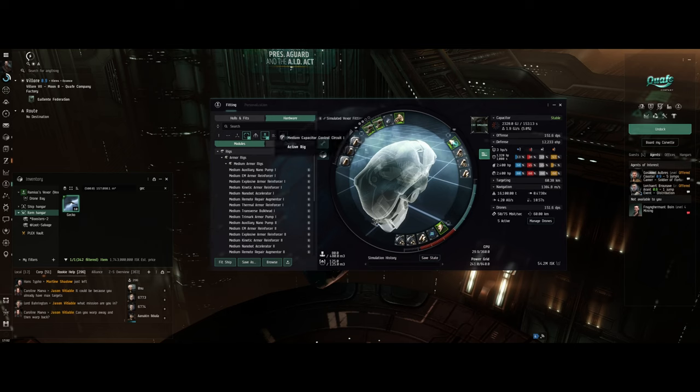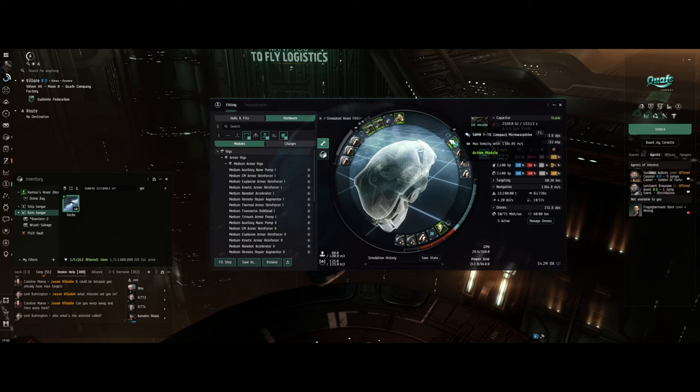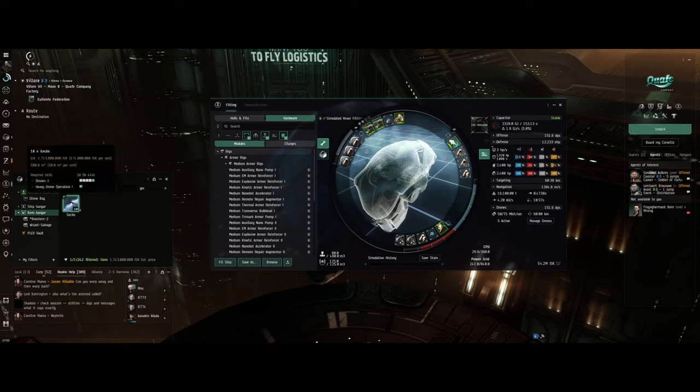In my rig slots I've got medium capacitor control to make it cap stable, dual 150 prototype Gauss cannons, a drone link augmenter, micro warp drive, and cap modules to make it stable. I've also got a medium armor repairer, damage control, cap stable, and drone damage modules.